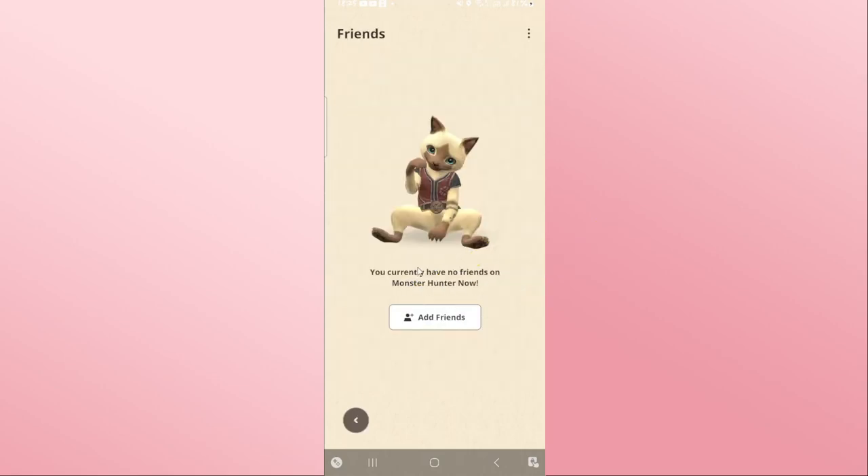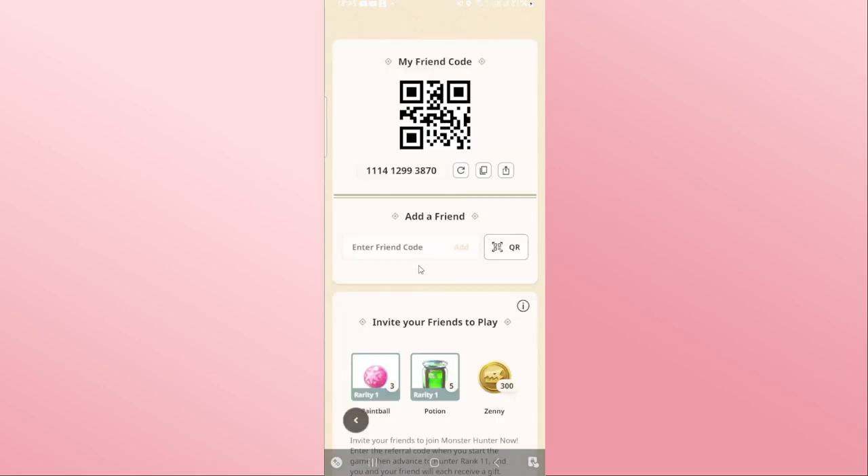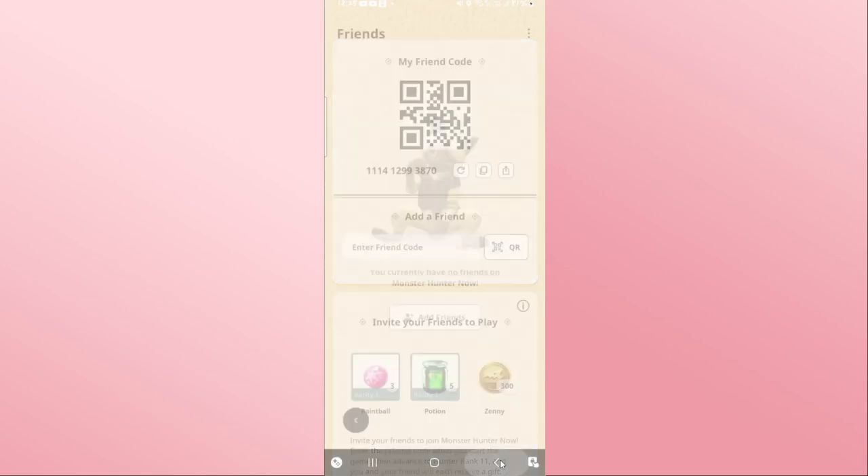From the Friends menu, tap on Add Friends. You can simply enter your friend code within the Add a Friend section — go ahead and type in the friend code — or you can also tap on the QR section to scan their QR code using your camera or your gallery.